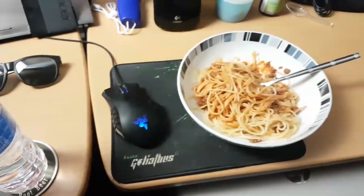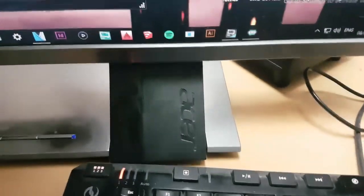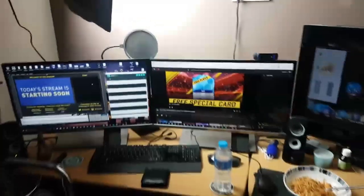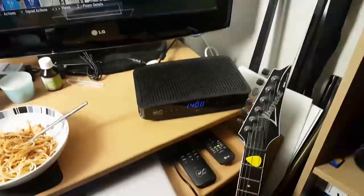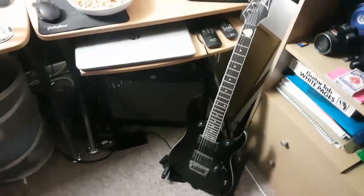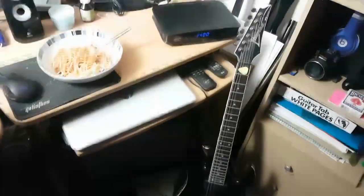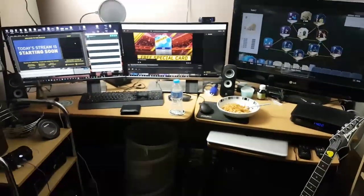Sidewinder keyboard, Razer Naga mouse. We've got a dual monitor setup — both are Acer, I don't know the exact model. We've got a Blue Yeti microphone, and a softbox light which provides the decent lighting — that's been a definite upgrade from my previous setup. Logitech C720 webcam, the LG TV I've had for years, a Virgin box in case I want to watch TV, and an HP laptop that doesn't really get used. And obviously the guitar's got to be here — there's normally a ukulele down there too but it's in the other room.